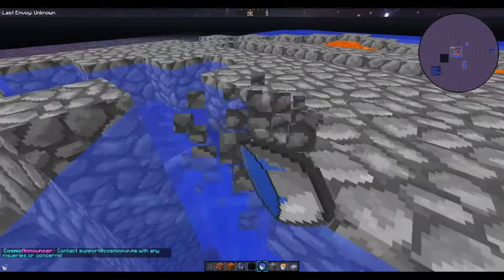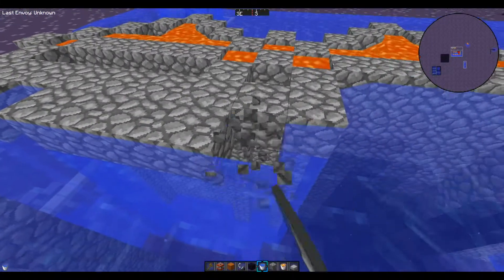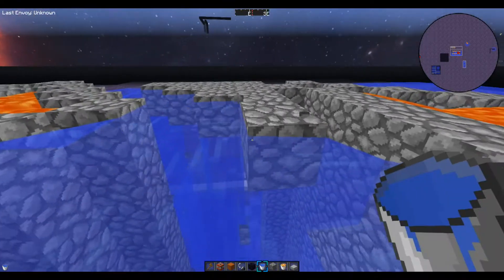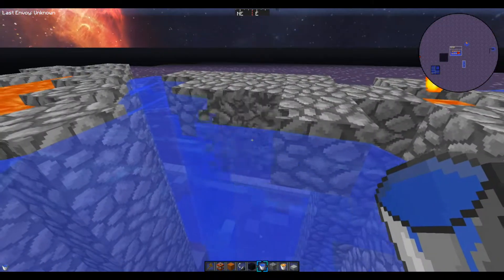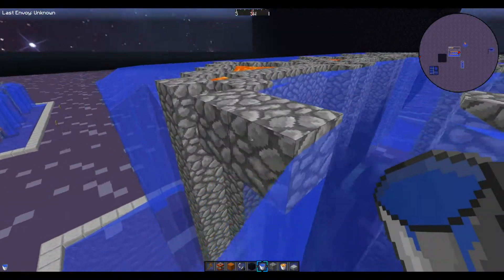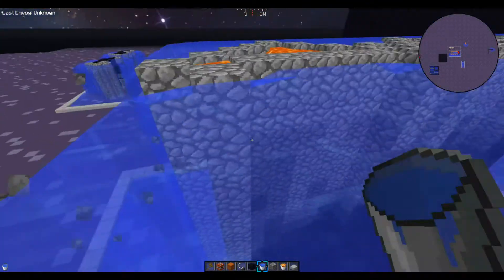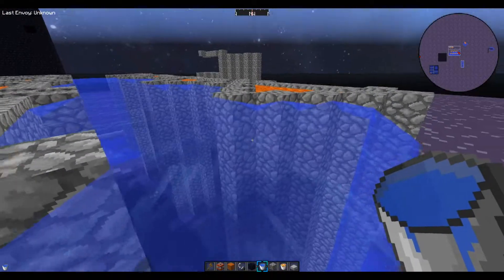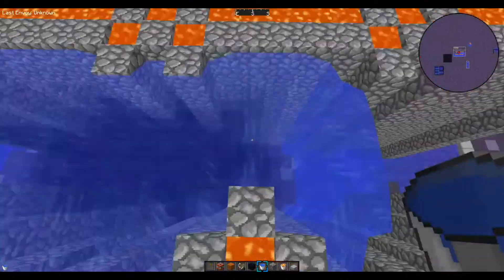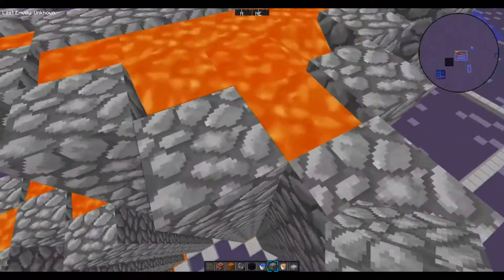I almost totally forgot to show you guys how to fill them up - we'll do that in just a second. That's kind of an important part - how to make it a region. At least we're getting all the outside done first, because once you have this down it makes it harder to raid while you're trying to fill them up. And there you have it - place a block back off to the side, break it, and that will complete the water prod design.